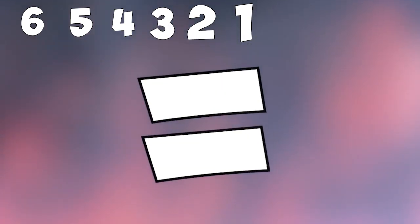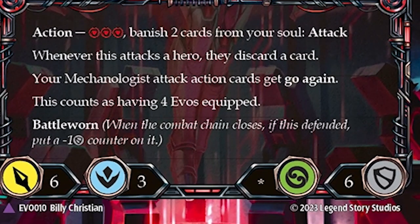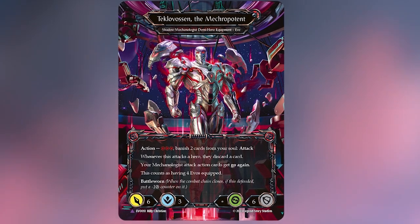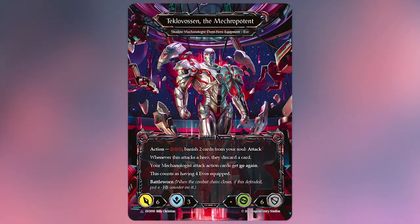Your Mechanologist attacks have go again. He gets all the evos equipment and all the keywords with them. He has Battle Warren, and when you have a six block with Battle Warren, you get to block for six, then five, then four, three, two, one — that's a lot of blocking, which is pretty damn cool. There's also a star by the life symbol, meaning Teklovasin absorbs your life — he becomes you and you become him. Your life total when you transformed becomes his life total, and you become an equipment.